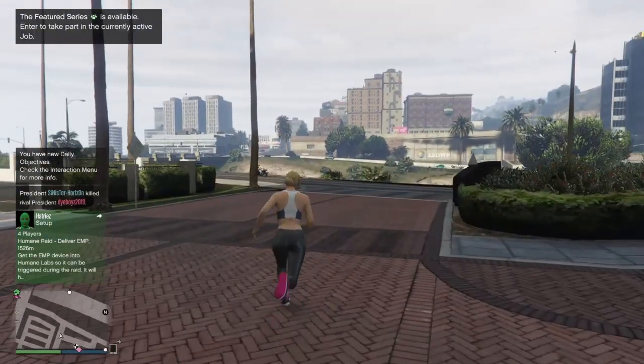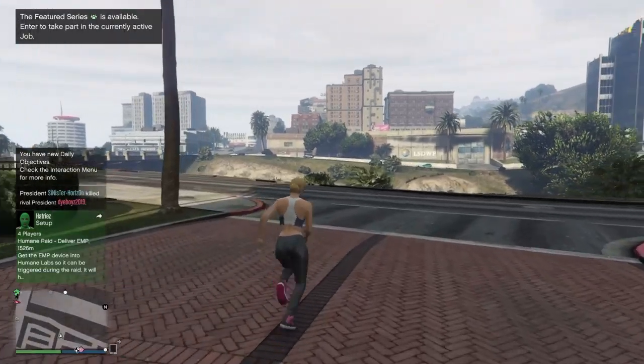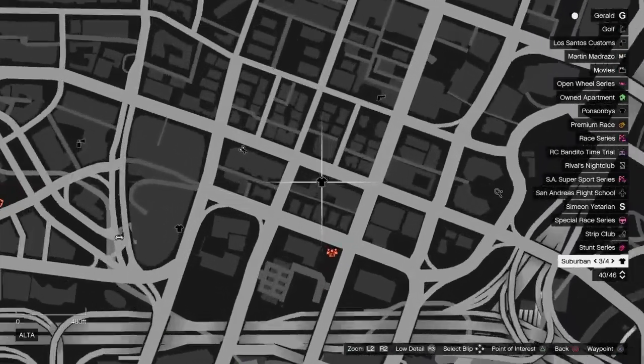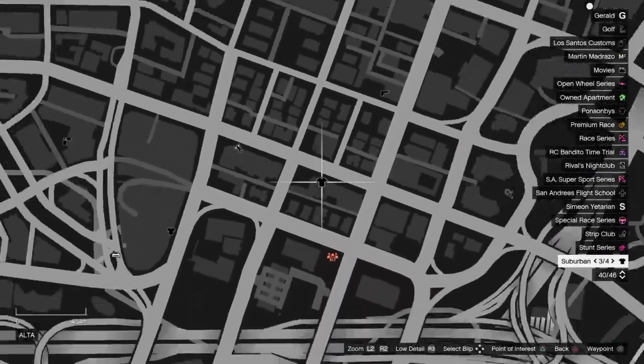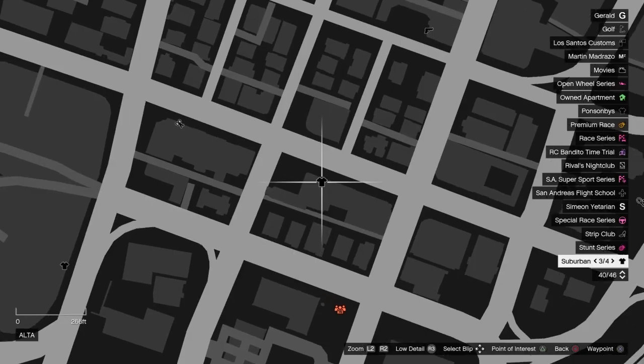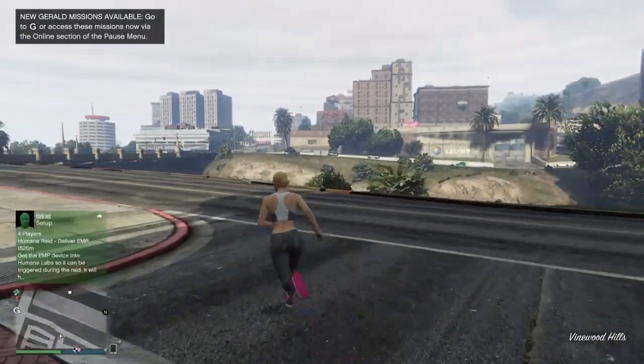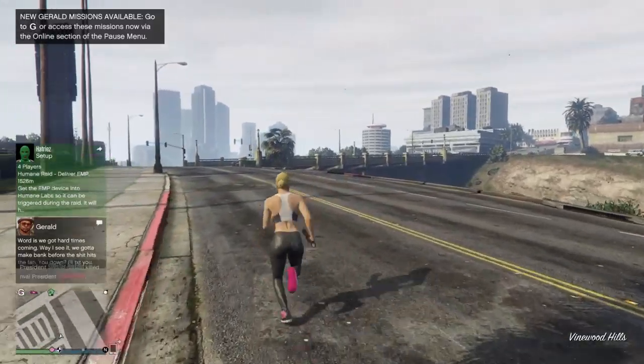When you spawn in, you should spawn near the casino. Go to Pause, then the map, and see if you have clothing stores on the map. If you do not have any clothing stores on the map, find a new session — when you join a new session you should have clothing stores available. I'm going to go ahead and meet you at a clothing store.